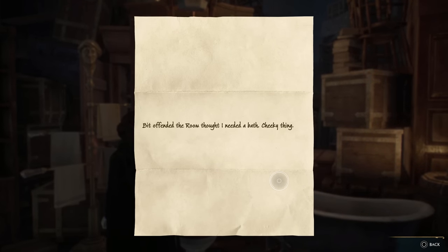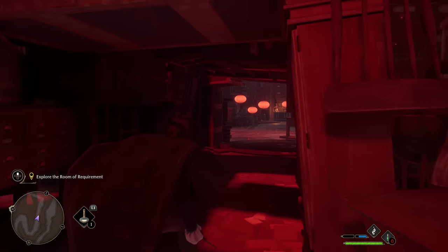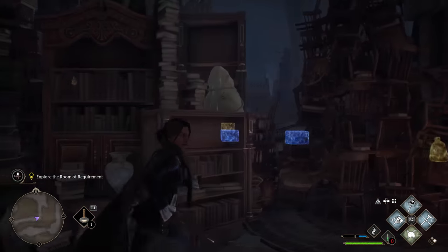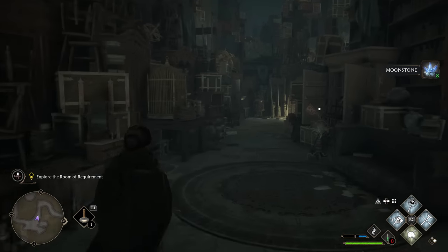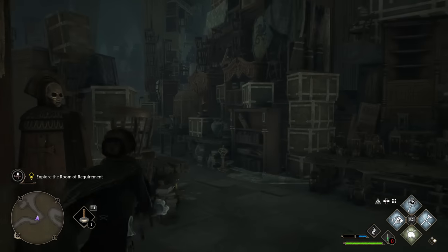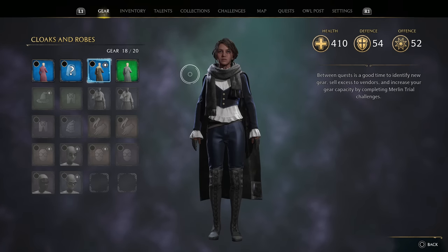A bit offended — the room thought I needed a bath, cheeky thing. It's almost like a jellyfish-type thing — that is so cool. How does anyone other than a house elf manage to get around in here? Using this ability for everything. Another puzzle right here. I hope that house elf can find us in here. This almost looks like where we're supposed to go, but I want to go back in case there's something else I'm missing. Let me go back and look at my gear.